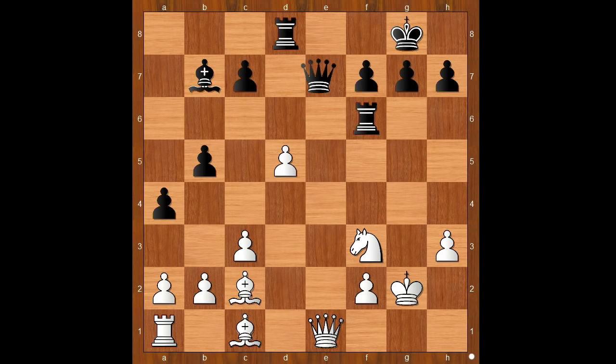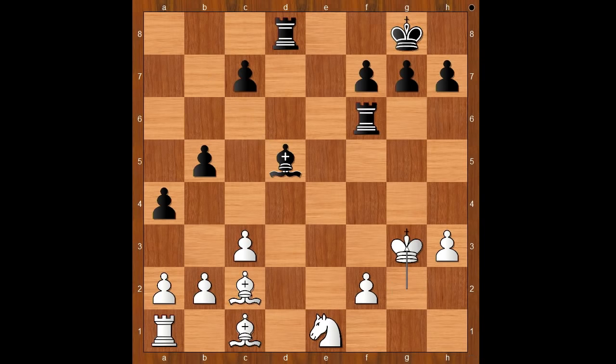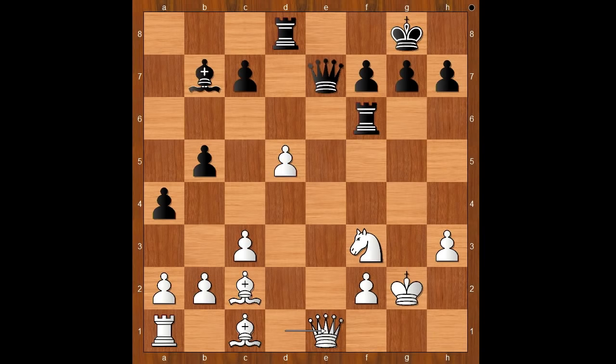Queen to d7. If queen takes queen, then knight takes queen, and after bishop takes on d5, king to g3 — and white stands slightly better. Back to our game: Wesley So played queen to d7. White to move. White has a difficult position. Knight to g5 was played.